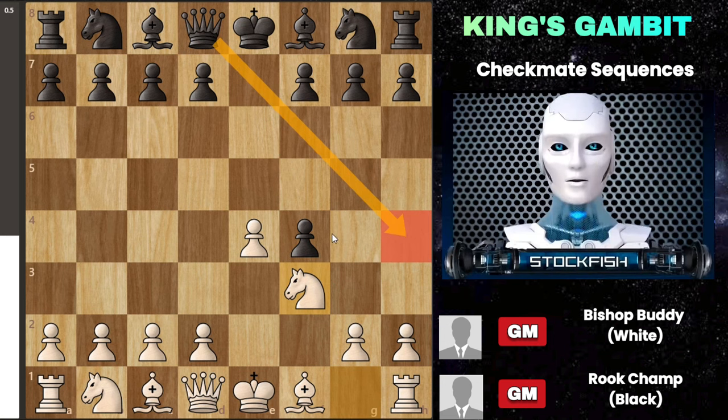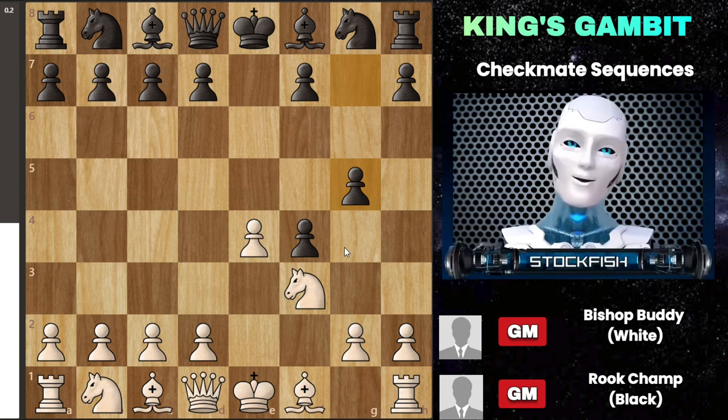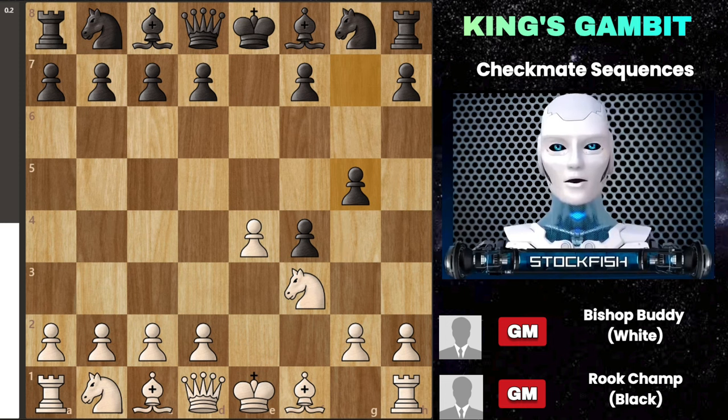Black responds aggressively with pawn to g5, signaling that white won't easily regain the pawn. This move also prepares black to advance the pawn to g4, pushing the knight back and setting up a strong check with the queen at h4. Because of this, many players avoid the King's Gambit altogether. However, white plays knight c3, setting a sneaky trap that doesn't initially look like one — it seems like a typical developing move.